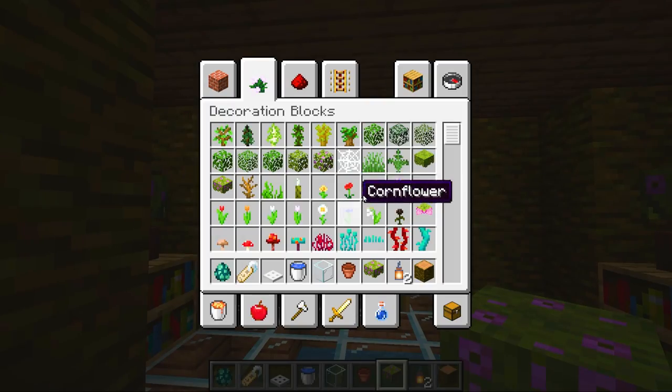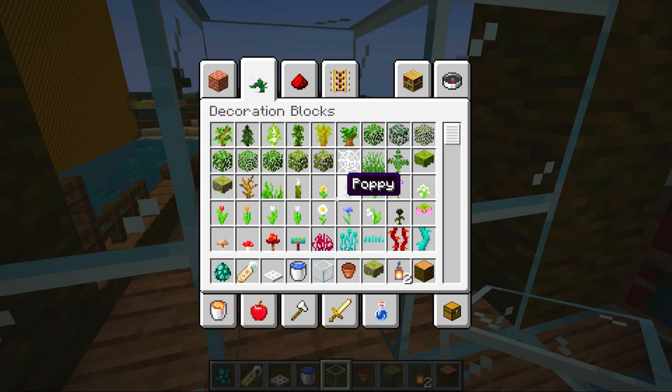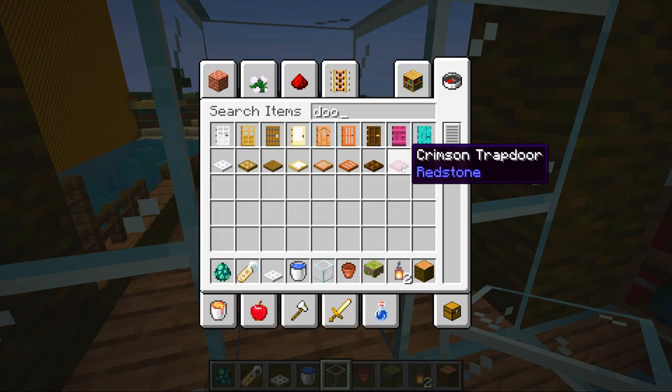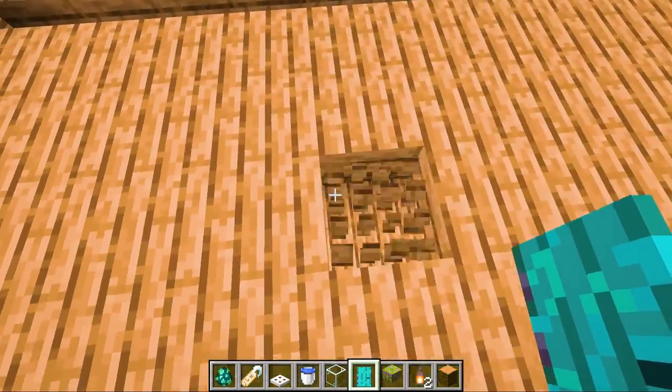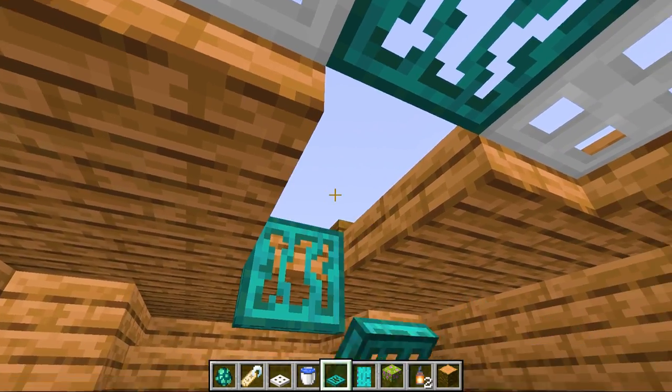All right, let's do some glass here. Let's just do the whole thing — glass. And then a door, and then we'll do the sail. Should I just make it blue? All right. So first let's do some trapdoors in here. Maybe I should make it so you can get back up.